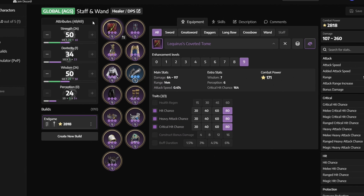For Stats at endgame, we want to get 50 Strength and 50 Wisdom, then put the rest of your leftover points into Dexterity.